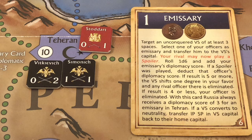The Russians play their emissary card targeting an unconquered vassal state of at least three spaces. All vassal states have three spaces except Kiva (two spaces) and Herat (one). Persia qualifies. The Russians must select one of their officers as emissary and transfer him to the vassal state's capital. The Russians already have two officers in Tehran and select Semenich.